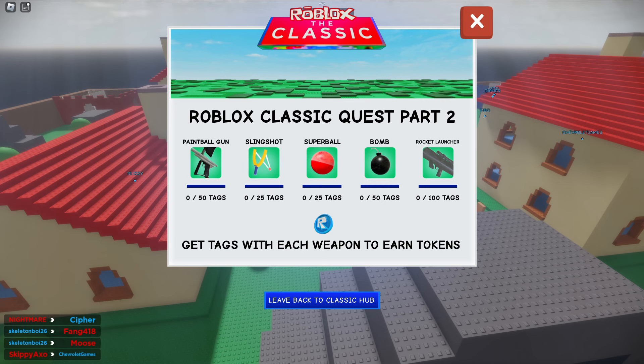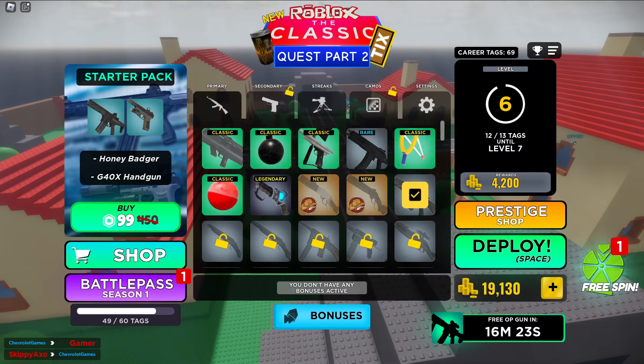If you don't know how to get all the ticks, just go ahead and click the video in the top right. It says you have to get 50 tags with a paintball gun, 25 tags with a slingshot, 25 kills with a super ball, 50 kills with a bomb, and 100 kills with the rocket launcher. It does take quite a lot of time, guys.